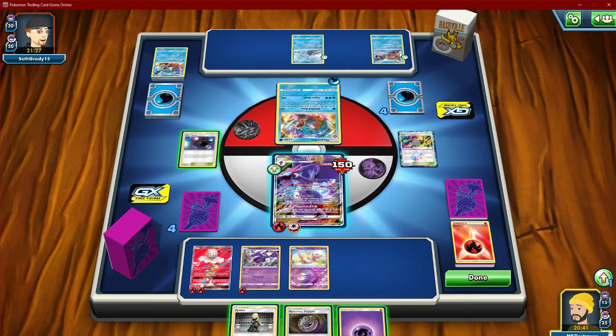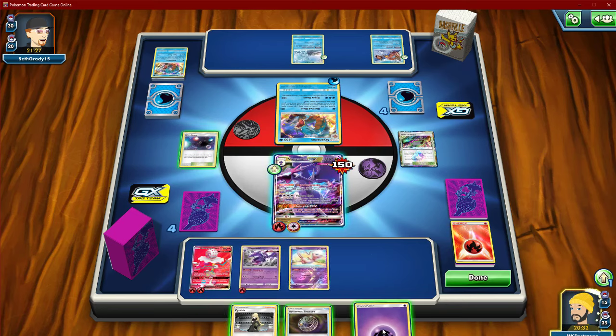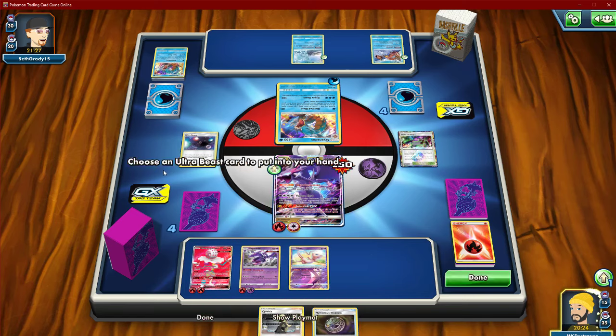We can retreat with Cephalon, knock this out. He switches into Alolan Ninetales. We switch to this guy — Turning Point for 160. That should put us where we need to be.